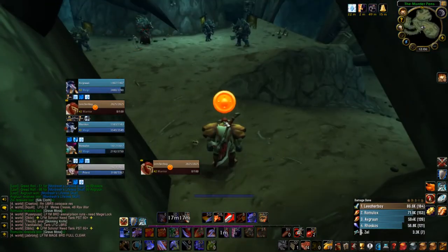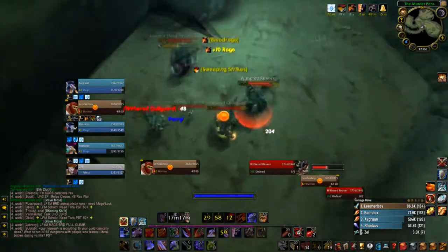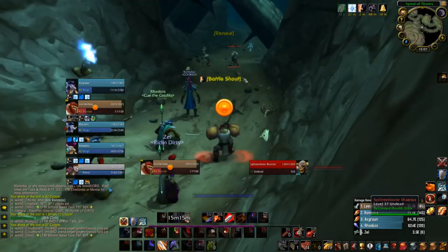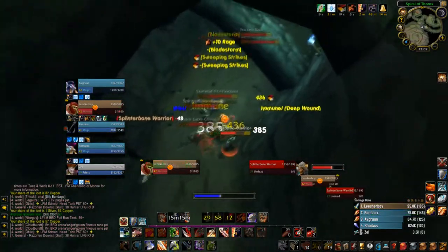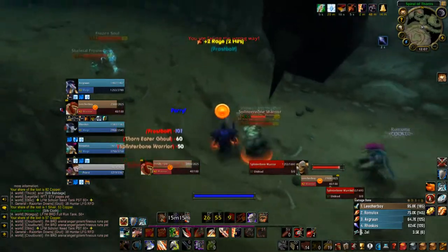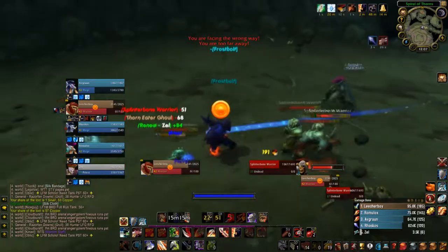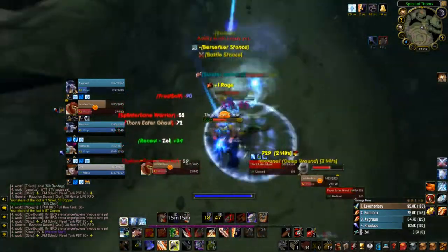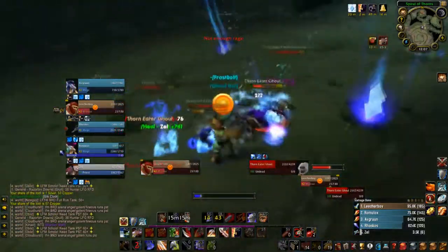It is important to not interrupt the Ravager proc. It will happen to you, but there are ways to mitigate it. Try not to use any abilities as your auto attack is happening. If you see in the bottom middle of my screen, I have a blue bar that shows when my next auto attack or Cleave is coming. Ravager proc will get interrupted if you use an ability while it is channeling. This addon is called Weapon Swing Timer, and you can get it wherever you get addons.